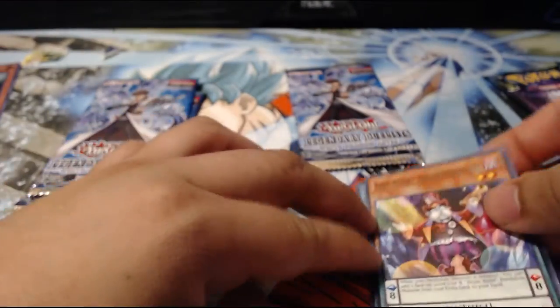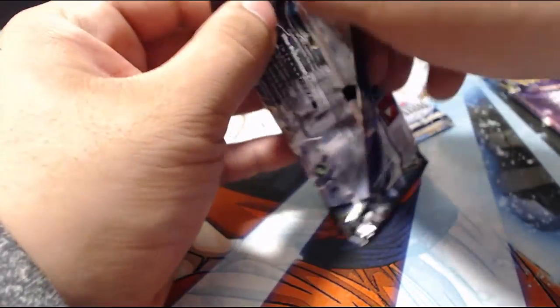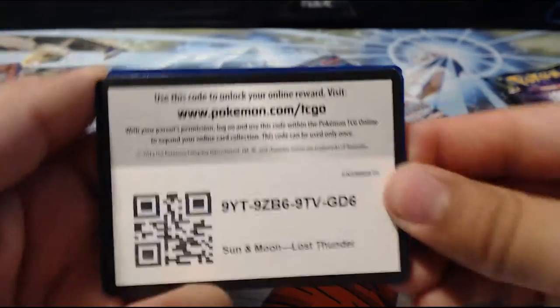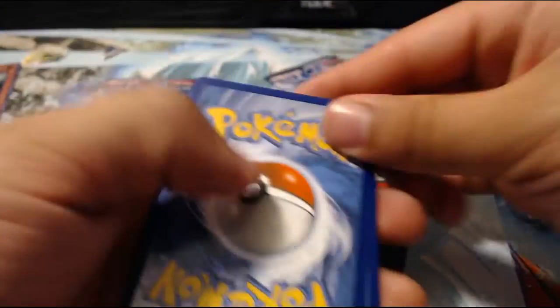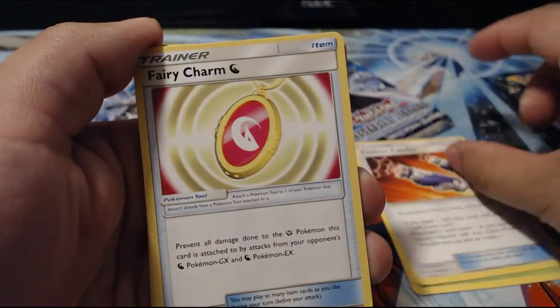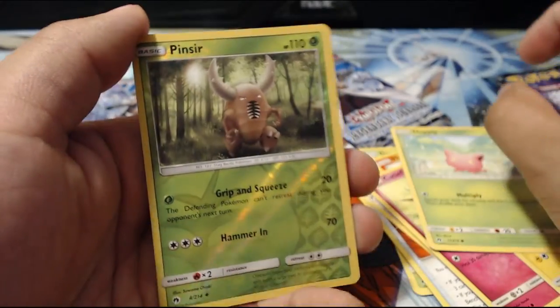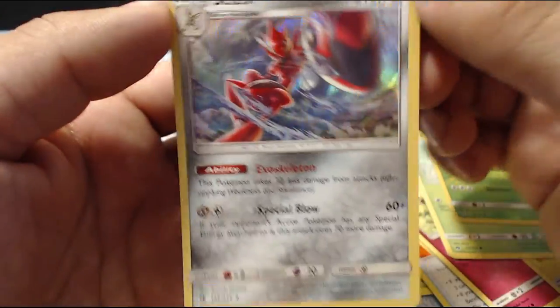Not what I wanted. Alright, moving on to opening Lost Thunder. What you want to pull on this one is the Alolan Ninetales, which is a very beautiful card and actually costs a lot of money. Here's a code card for you guys if you play the online version of the Pokémon TCG — let me know what you get. We got Grovyle, Custom Catcher, Fairy Charm, Combihound, Cutiefly, Chinchow, Hopping — as a reverse — Pincer, and Hollowscissor.